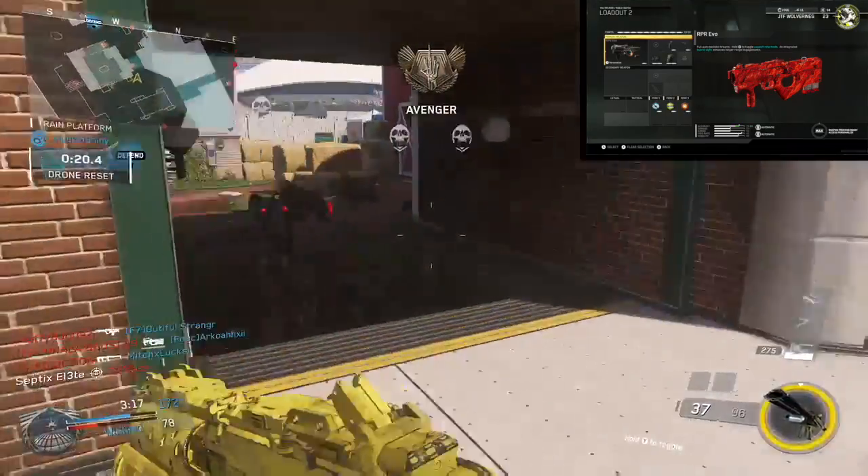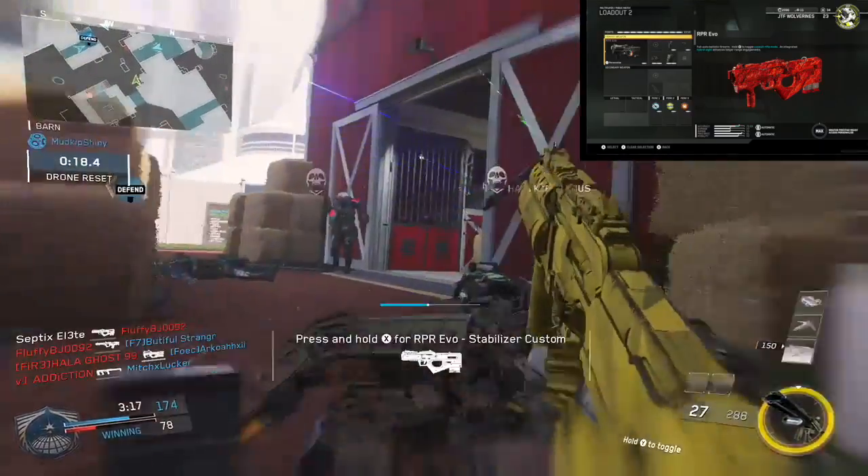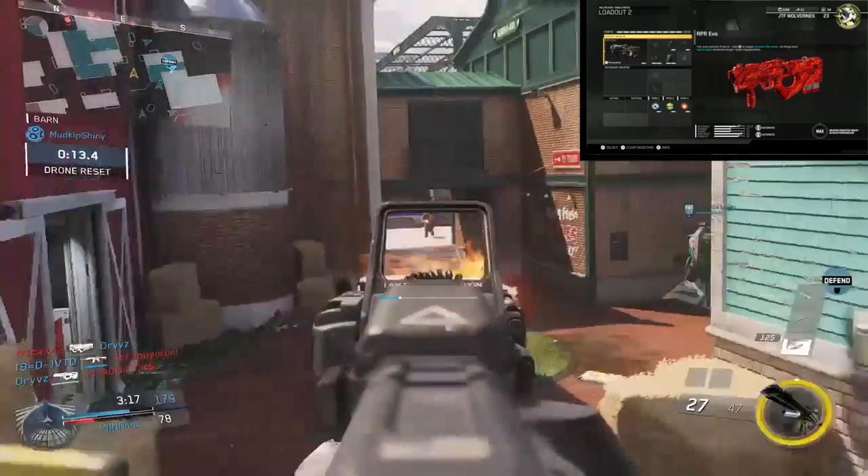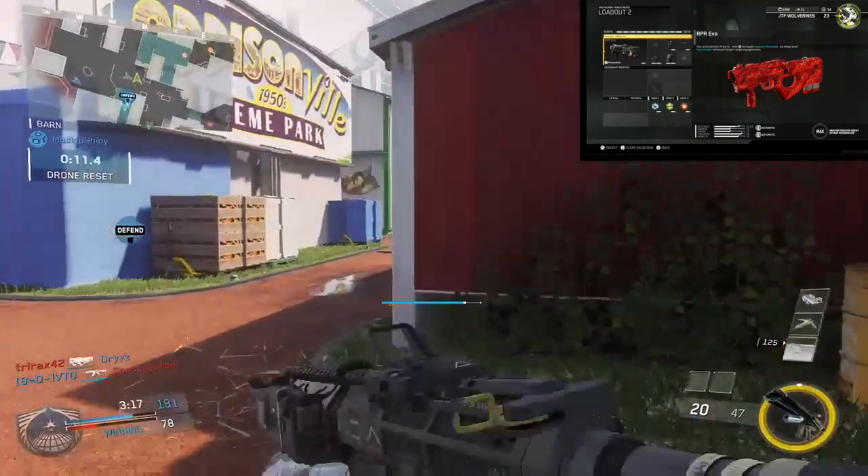Back to the gun here — the Grip is really good for the submachine gun parts and helps you get the long range kills. Quick Draw is good overall, and the Extended Mags is really helpful too.